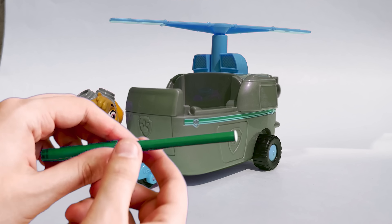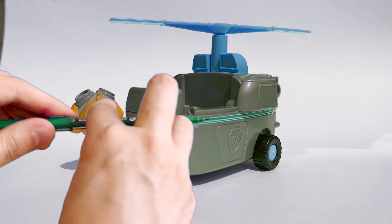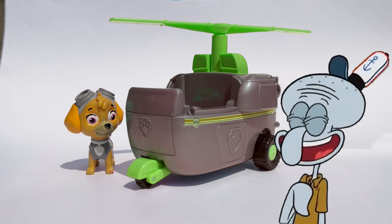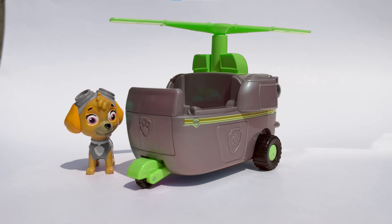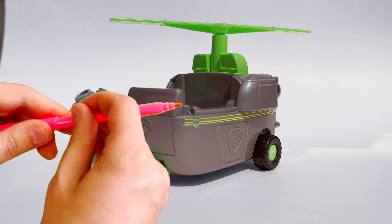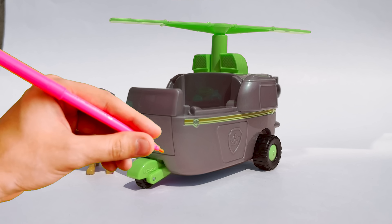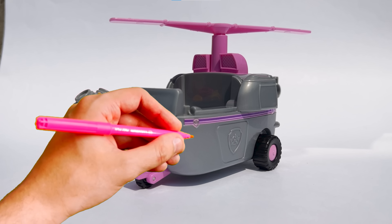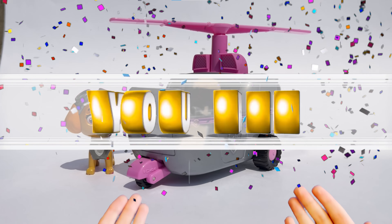And now let's guess the color of Zuma's costume! Here we go! I want to try the color green! It looks like I made a mistake somewhere! Let's try the color orange! Exactly! Zuma's costume color is orange! Fantastic!